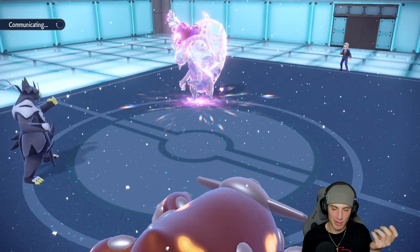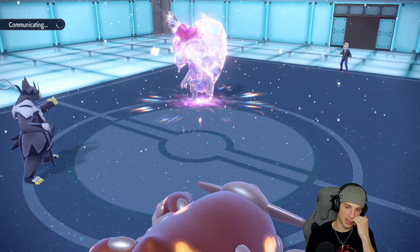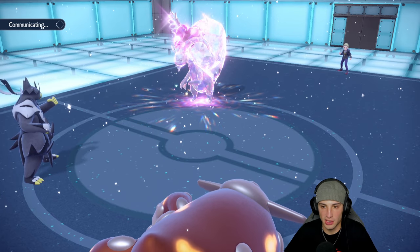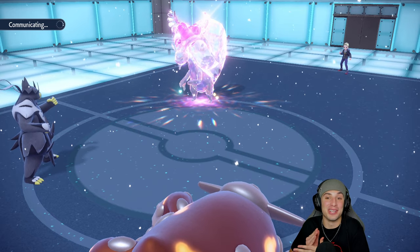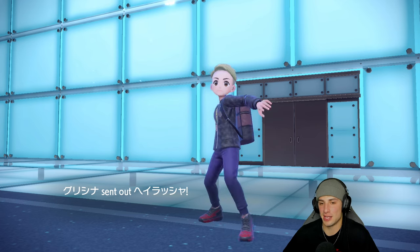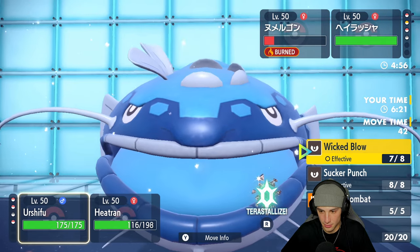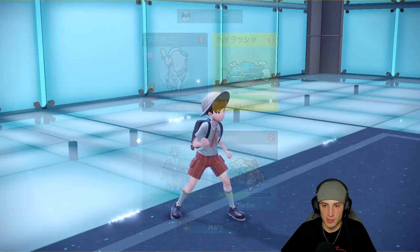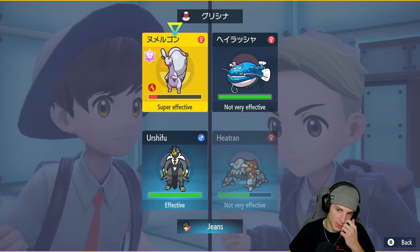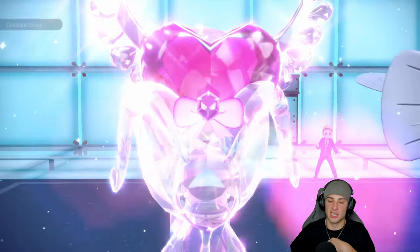Heat Wave should be able to finish off that Goodra. Actually I should just go Flash Cannon — that'll guarantee taking it out and then Urshifu can take care of the right slot. Tailwind is up. Wicked Blow did so tiny an amount of damage — probably two damage in all seriousness. From here I go Wicked Blow this slot and Flash Cannon the other, though Goodra might protect.